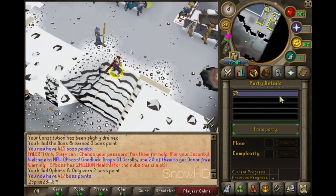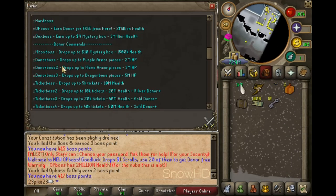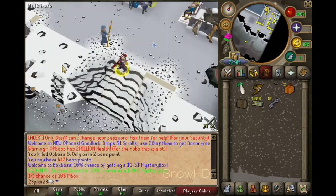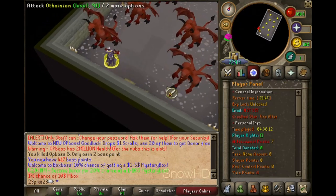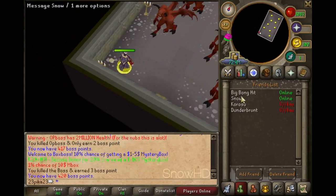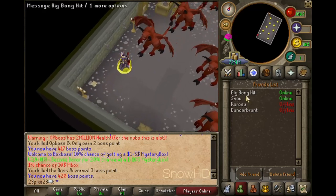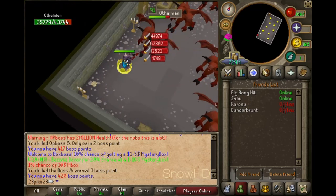After OP boss you can go to box boss. If you type in double colon commands it'll tell you where to go if you get lost. You can also ping the admins — they're always on. Big Bonehit is my boy, he helped me out on the server and I thank him.